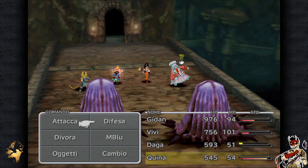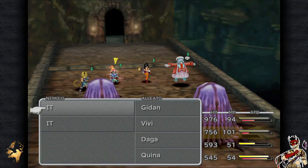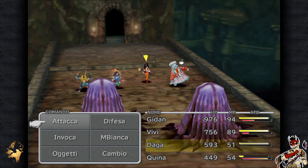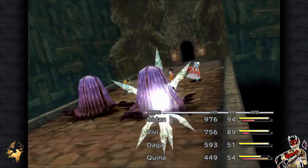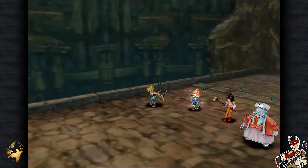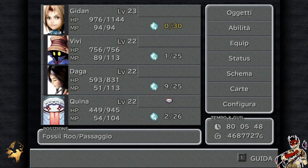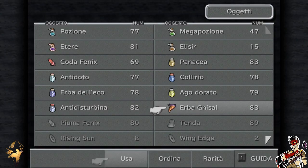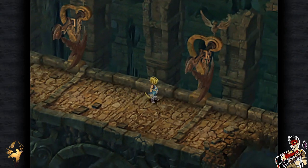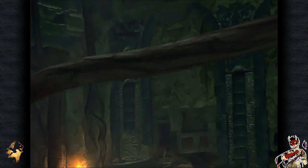Vabbè, mutismo. Che bello il Vlakus! Siamo tornati alla posa e l'esultanza base con la daga. Torniamo qui — stiamo incontrando molti più nemici di quanto ricordassi. Cominciamo ad addentrarci nel vero dungeon di Fossil Roo, dove la musica cambierà.